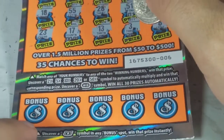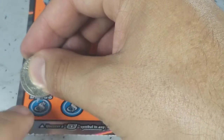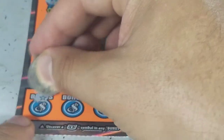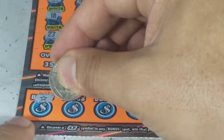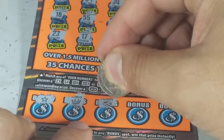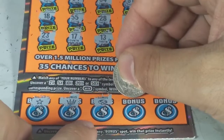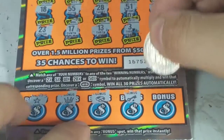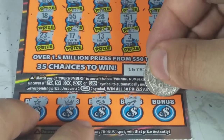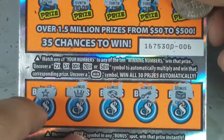But we have 5 bonuses — maybe we win something here. We're looking for the bill symbol. Nothing in the first, nothing in the second. Third one is... 4. Last chance. So nothing in the bonuses as you can see.